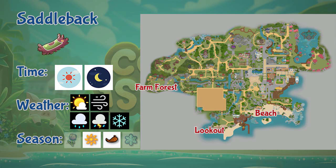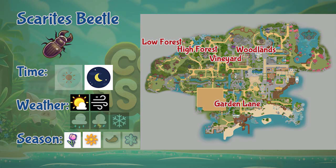Next is the Scarab Smack Beetle. This beetle can be found in Garden Lane, woodlands, vineyards, and the lower and higher end of the forest. This beetle only appears during nighttime, in sunny and windy days, and only during spring and summer seasons.